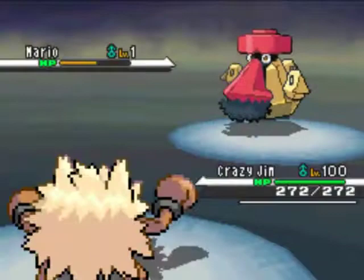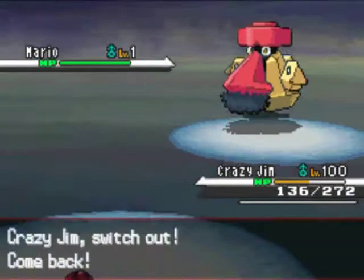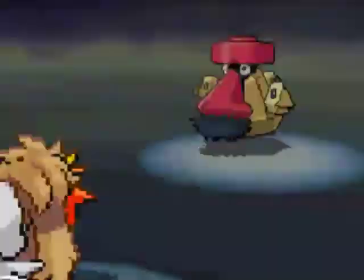Now he's going to send in his level 1 Mario Probopass. I've seen level 1 builds before, but never seen a Probopass used — very cool. He has the Sturdy ability and Pain Split, which will pretty much always heal him to full. So I was wondering how I was going to deal with this. Sensing another Pain Split, I'm going to switch to my Leotard and go right for the Sub, hoping Pain Split won't work under a Sub.